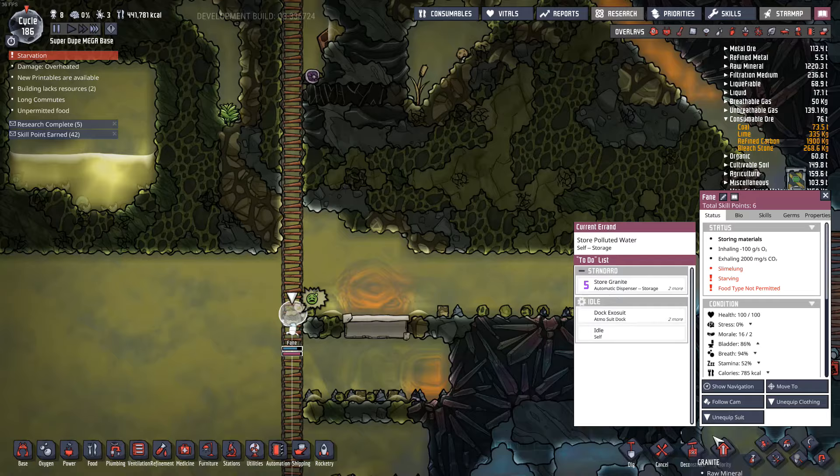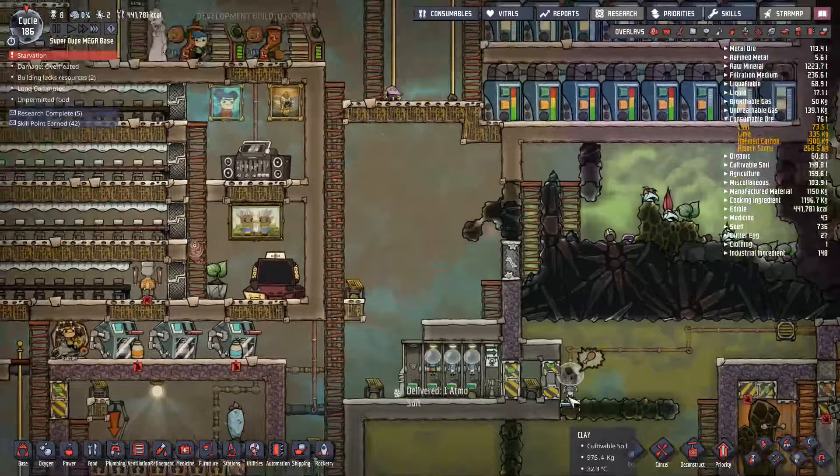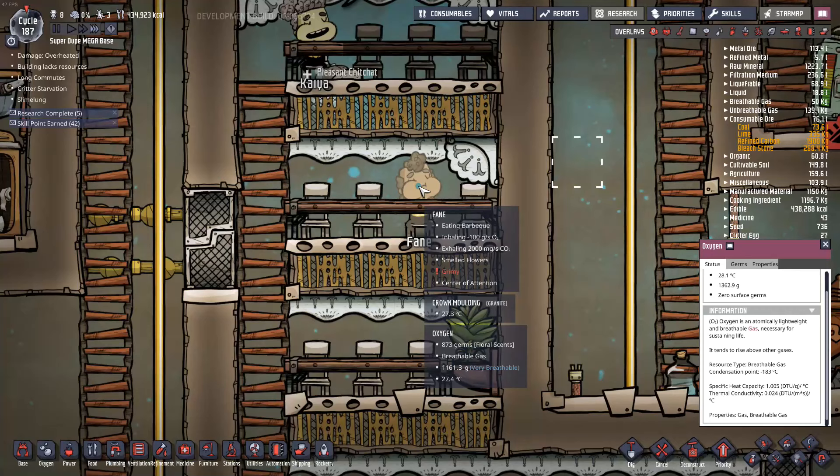Fane, you don't have to disinfect this thing — just go get some food. I know you're just as hungry as I am right now, which is really hungry. He has to go to the bathroom more than he has to eat. We ate all of the edible stuff. Dupes, y'all get to have some barbecue.